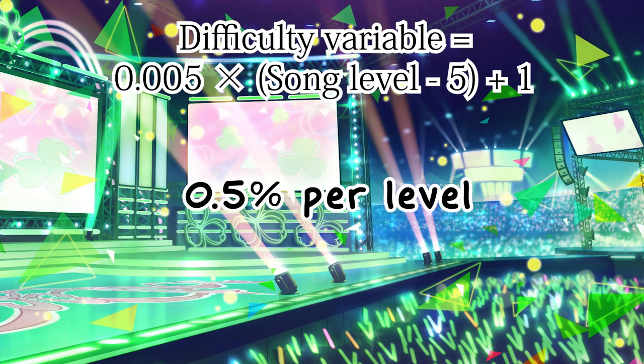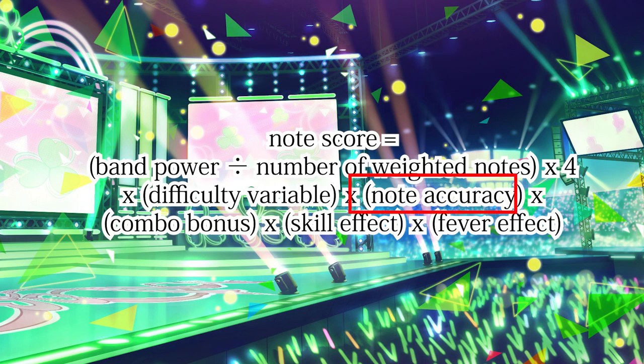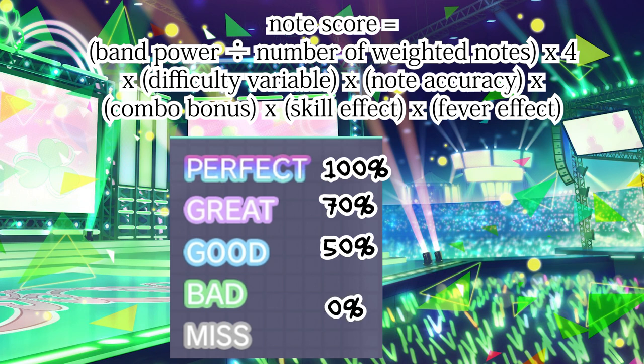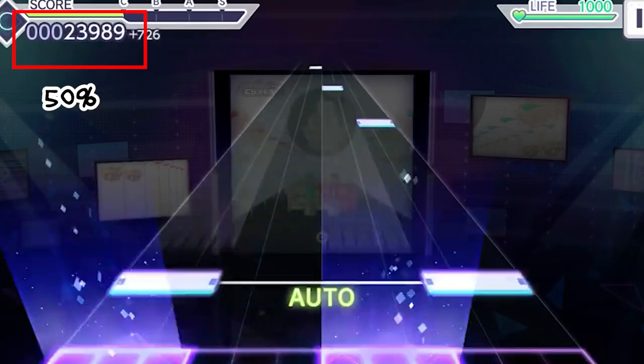Next we have accuracy. Perfect counts as 100%, Great as 70%, and Good as 50%. Bad or miss counts as 0%. By the way, if you are using auto life, those auto notes will count as 50%.